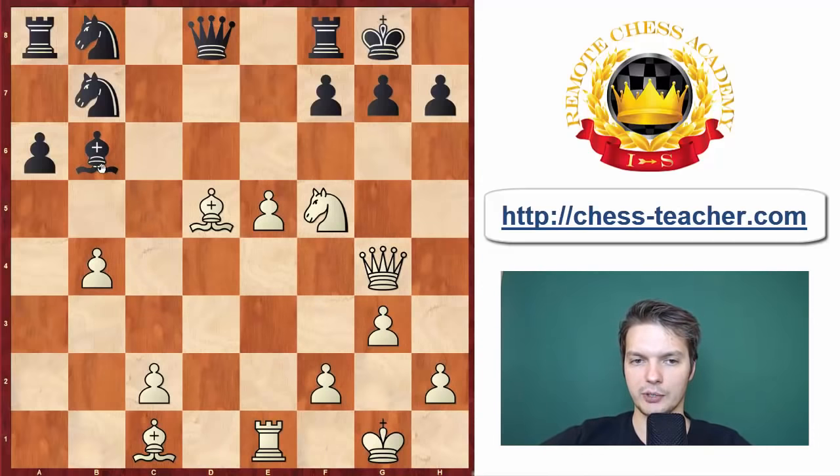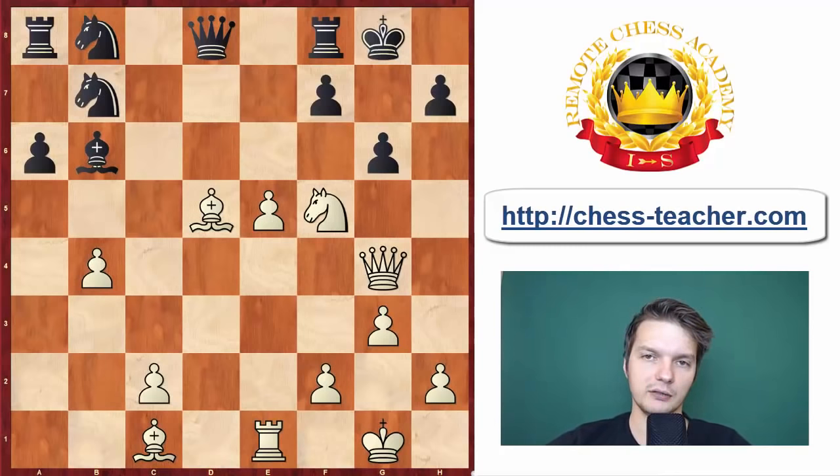Alireza is not interested in that — instead he just goes for a wild attack. B4 first: this is quite a precise and beautiful move. Queen g4 would also be enough to maintain the advantage, but b4 really shows the precision in the attack — like a Swiss watch, Firuzja counts the time to the end of the game. B4 attacks the Bishop, and if Black takes on b4, it transpires that after Queen g4 there is a double attack — a move which can be quite tricky to spot in conjunction with the attack on b4.